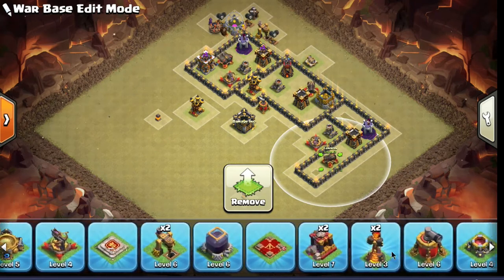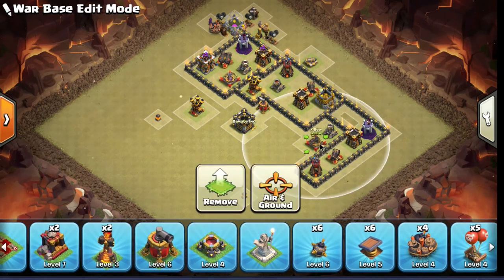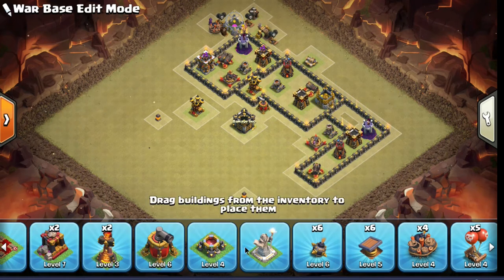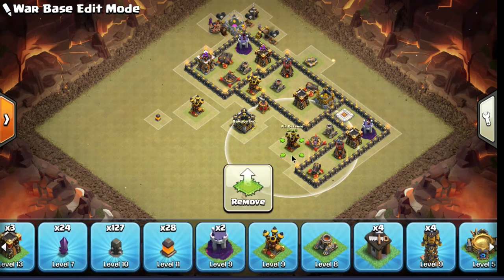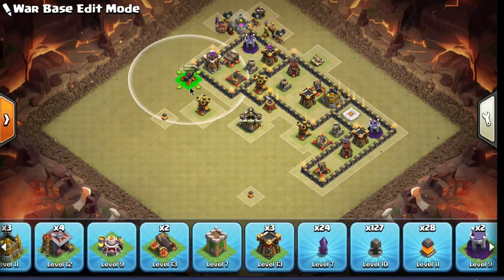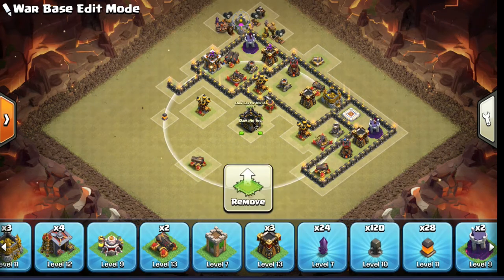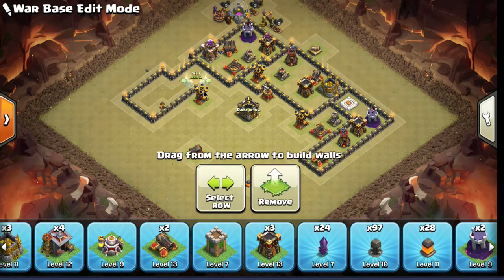They're gonna have to either use a rage spell, use the ability to try to save her, or they're gonna have to start the full attack early — and that's gonna throw off their time and change the entire attack. You've just made them do what you want instead of letting them do what they want. That's one of the main things when you're building your base: you want them to study the base, and then once they start attacking, force them to do what you want them to do.